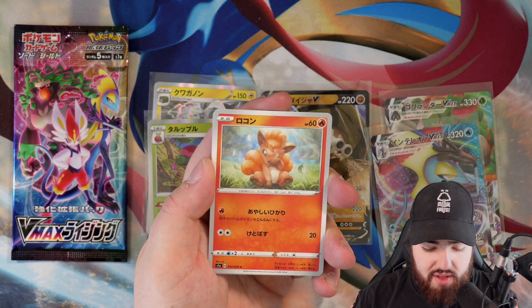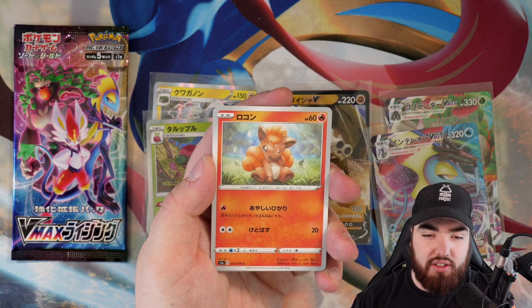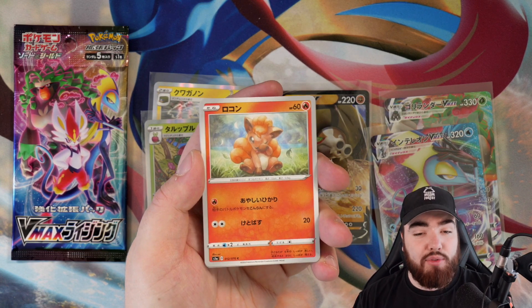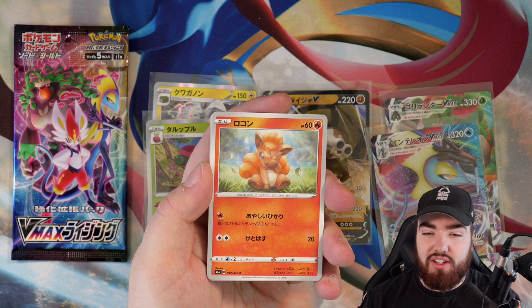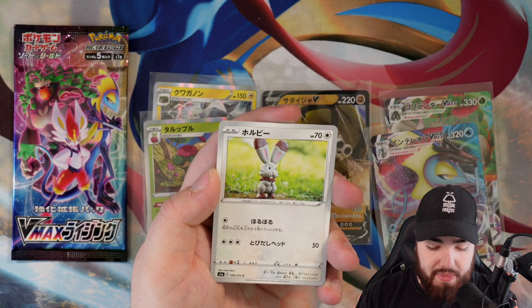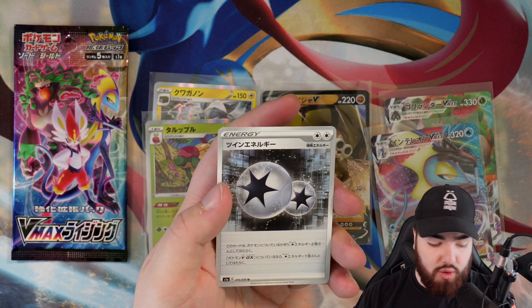Next pack, we have a Shuckle, a Vulpix — great artwork, Vulpix and Ninetales in this set both have fantastic artworks and this is by Sui. I'm super tempted to collect all Sui cards in a binder because the artwork is just immense. Snover, Bunnelby, and a Double Colorless Energy.